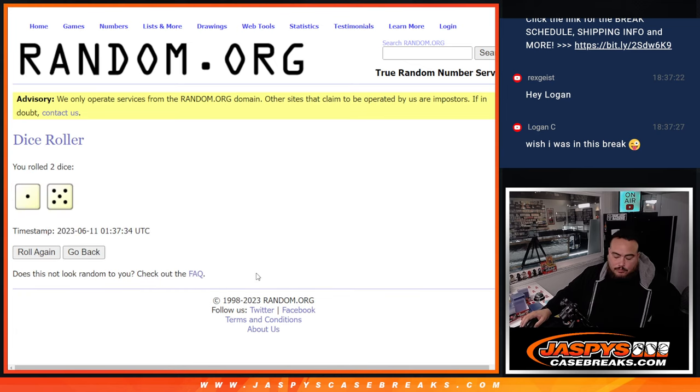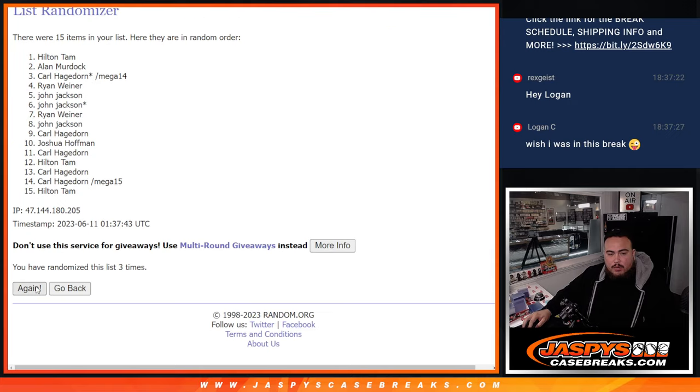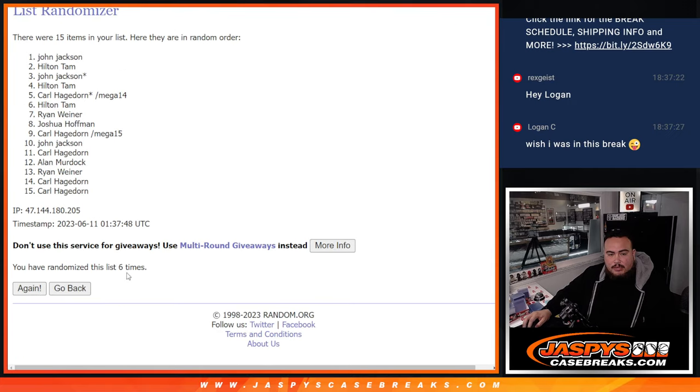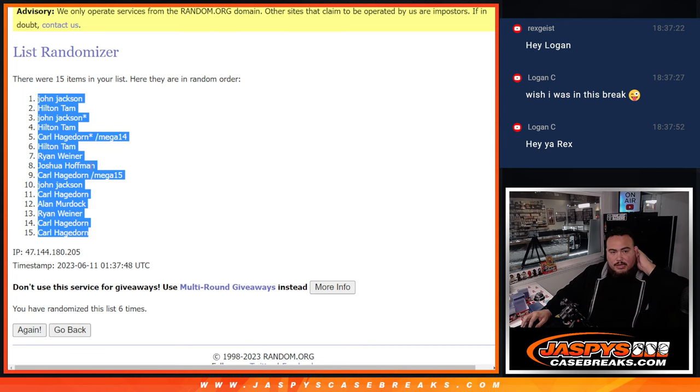Alright folks, welcome back. Just finished typing in all the hits. There are 15 hits and 15 names. We're going to click the dice roller, randomize the names and hits, and whatever you guys match up with is what you get. Roll it! It went one out of five, six times. John at the top, Carl at the bottom. Rolling the hits six times as well.